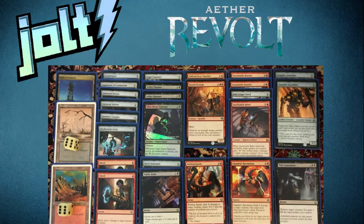My promo was Glint Sleeve Siphoner — this is what made me want to go black. I love playing Dark Confidant-type cards, and having the energy Dark Confidant as my promo was great. When I saw her in my promo pack I was like, alright, I'm going to go black. Unfortunately, I never got to cast her the whole day. I ended up 1-2 at my pre-release, so this deck was, you know, hot garbage — garbage fire.